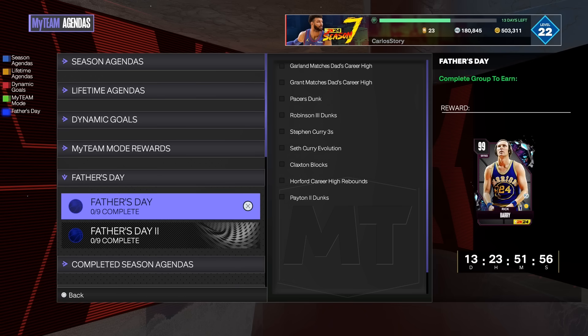Scotty Pippen you do have to pick up, as well as any other player not included in the agendas. But this went from a W to a capital W — you walk away with two free dark matters that are really good. Definitely stay tuned for more, check out the pack opening, check out the other update, and thanks for watching — I'll see you in the next video.